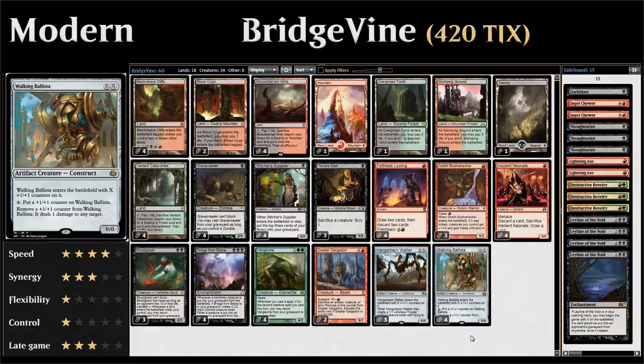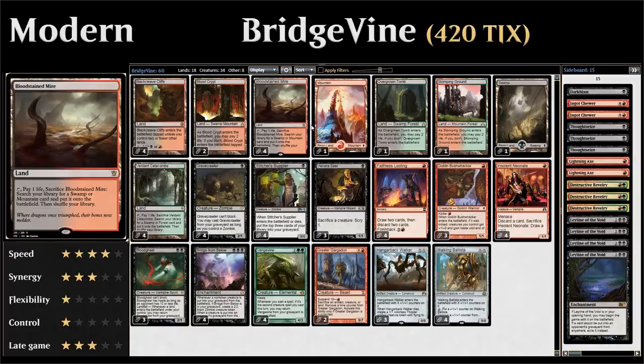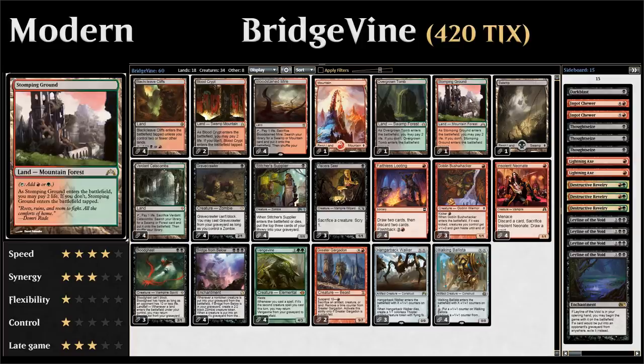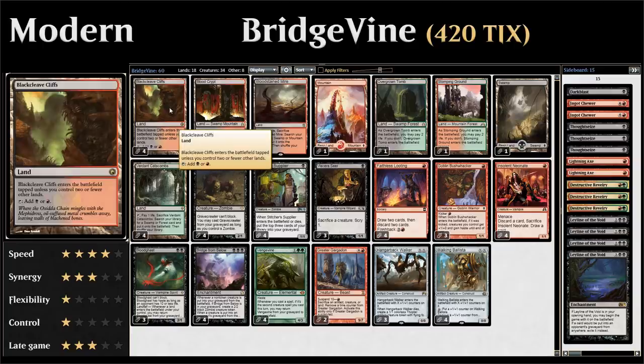Our mana base is pretty straightforward — we have a total of 8 fetchlands: 4 Verdant Catacombs and 4 Bloodstained Mires, which can get 2 copies of Blood Crypt, 1 Overgrown Tomb, and 1 Stomping Ground. The green mana is mainly for sideboard cards but also enables potentially hardcasting Vengevines. We also have 1 Mountain, 1 Swamp, and 4 Blackcleave Cliffs which enter untapped if it's one of our first 3 lands.